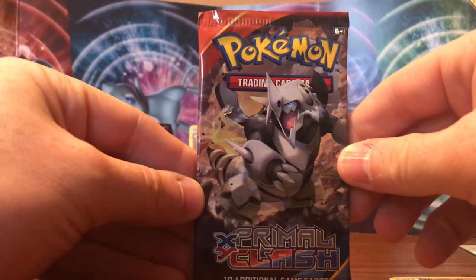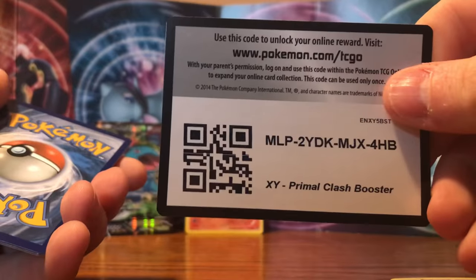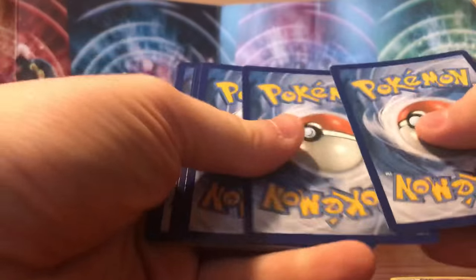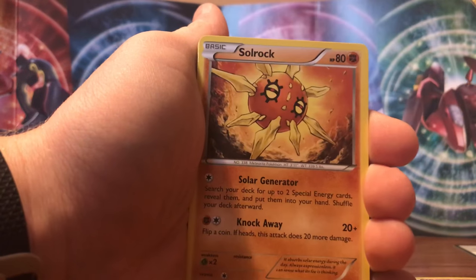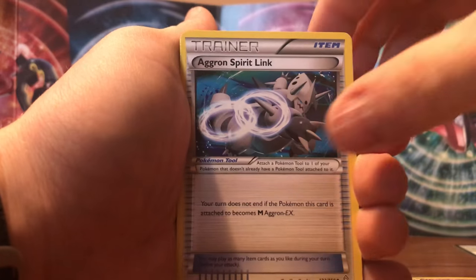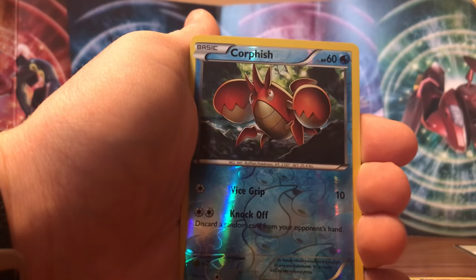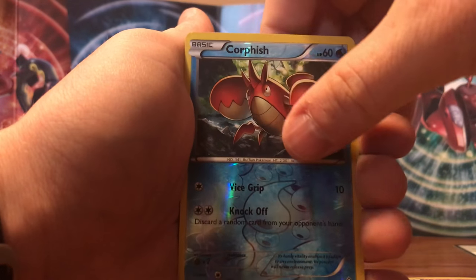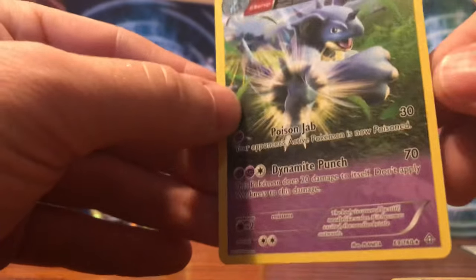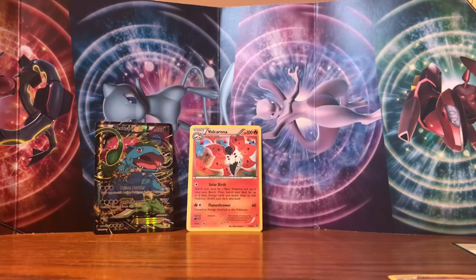Next up we got Primal Clash. We got a Bunnelby, Illumise, Solrock, Mudkip, Trapinch, Aggron Spirit Link, Maxie's Hidden Ball Trick, Rhydon. Reverse is a Corphish. And the rare is a Nidoqueen — non-holo. So no big hitter yet.